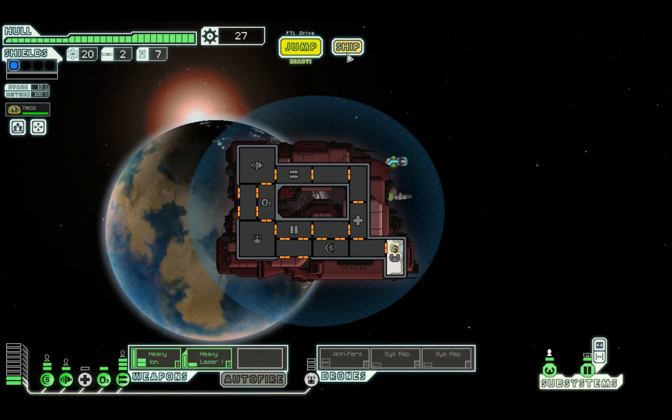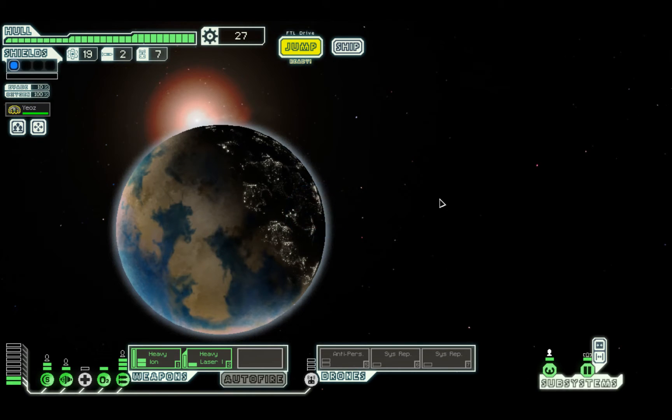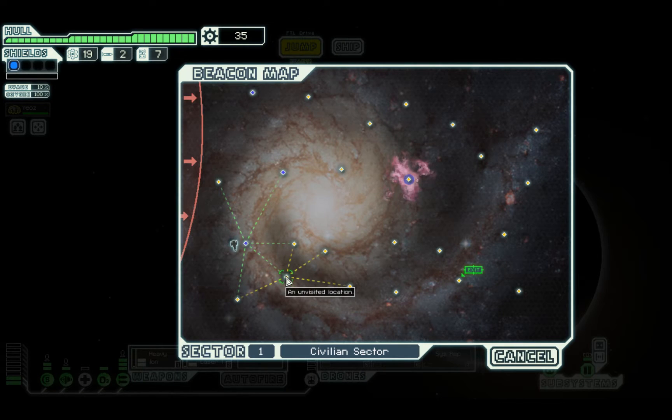27 scrap plus the scrap from selling our stuff — that's definitely enough to get a crew member. So we're going to pull into any stores we see and try to buy some crew. We found a damaged and dilapidated space station with faint life signatures. We could board and look for survivors, but this is another thing about the NGB: if you only have one crew and you do any events that might risk losing crew, the game ends. So I don't want to run the risk on my second jump. We'll just scrap it for debris and move on.